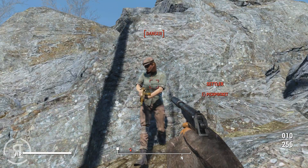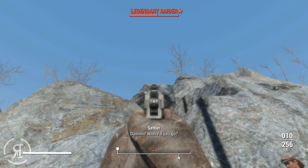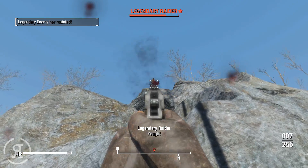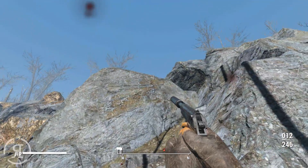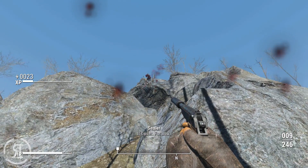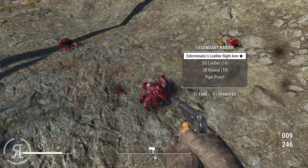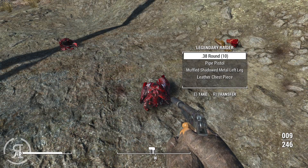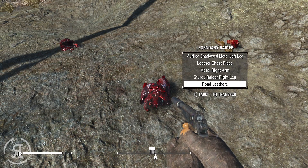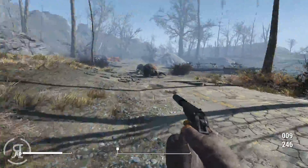Another raider appears, and it's a legendary one - it has mutated. We work to eliminate it. The legendary raider drops an 'Exterminator's Leather Right Arm' which reduces damage from mirelurks and bugs by 15% - exactly what we need given the enemies here. We also find 50 caliber bullets, which is nice even though we haven't used a 50 caliber weapon yet.